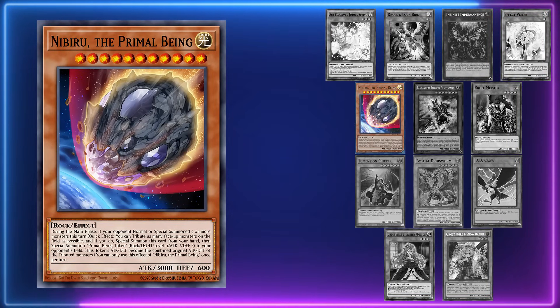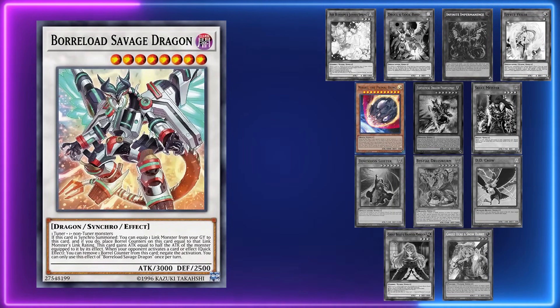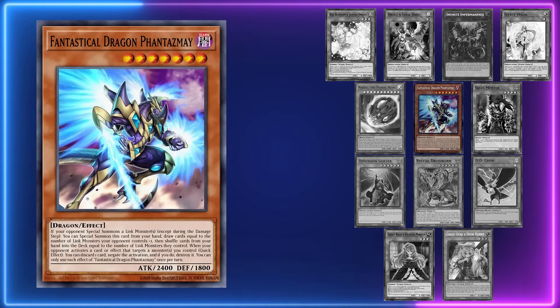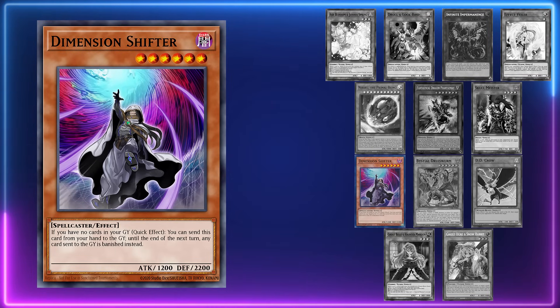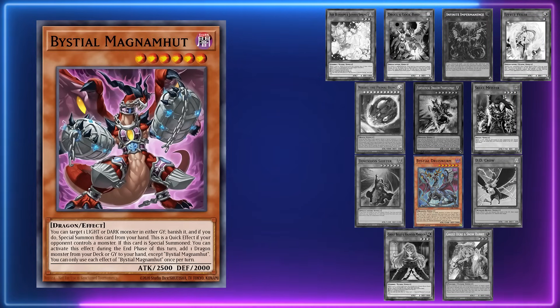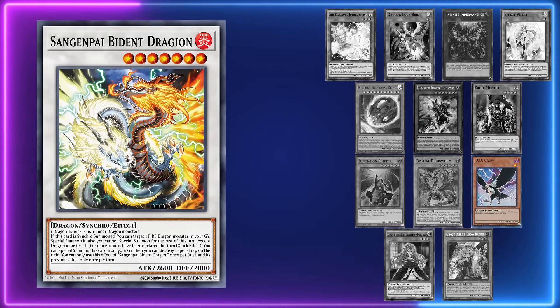Nibiru is bad in this matchup — really bad. They never really summon in the main phase, and if they do it's in main phase two or for specific matchups like Runic. Fantastical Dragon Phantasme is also pretty bad since they link summon but not always. Skullmeister negates effects not activations so it can't be used in the damage step. Dimension Shifter seems like it would be amazing because of all the graveyard summoning, but Tenpai plays Shifter too. They can OTK through Shifter but don't love to do so — if you're playing Flu or Kashtira which naturally plays Shifter, keeping it in for games two and three isn't terrible. The Bystials are weak here because all the Tenpais are fire monsters and the deck doesn't give you a light or dark to work with.